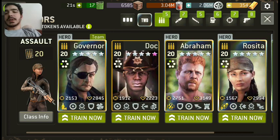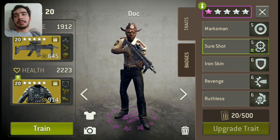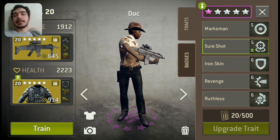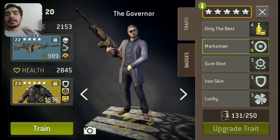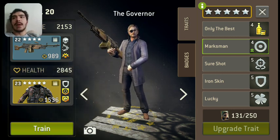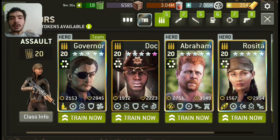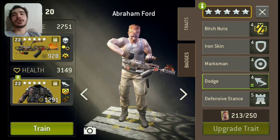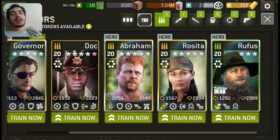On to Assaults — I only have one Assault because I always use Governor and Abraham already. Let's take a look at Docs: Marksman, Sure Shot, Ruthless, Ironskin, and Revenge. He is the perfect blend of offensive and defensive for an Assault. Governor's traits are perfect for an Assault hero: Lucky, Marksman, Sure Shot, Ironskin. The only place you can go from there is downhill — his traits are perfect. The one thing I want to do to Abraham is get rid of that Defensive Stance and give him Sure Shot. With Sure Shot, he'd be stupid powerful. He already is — Sure Shot would just make him that much better. Rosita — I would love to re-roll that Bullet Dodge, though I don't like her leader skill anyways.